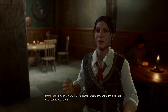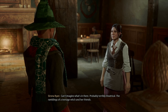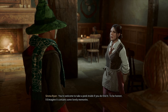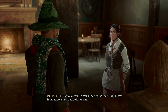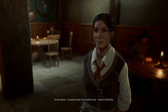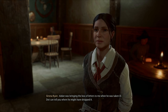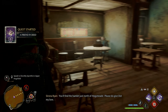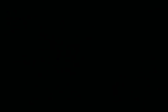'Why does Mrs. Sprottle keep a supply of Wiggenweld Potion on hand?' 'Dott's a skilled potioneer — she's been supplying traveling vendors with Wiggenweld Potion, an ordinary precaution that has, unfortunately, become a necessity — what with Ranrok's loyalists disrupting the trade routes.' 'Why did you leave your box of letters with the Sprottles?' 'It's one of a few I had when I was young — Dott found it when she was clearing out a closet. Can't imagine what's in there — probably terribly theatrical ramblings of a teenage witch and her friends. You're welcome to take a peek inside if you do find it. I'd imagine it contains some lovely memories.'